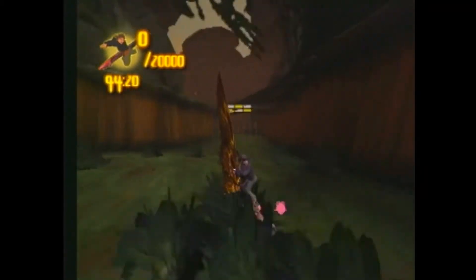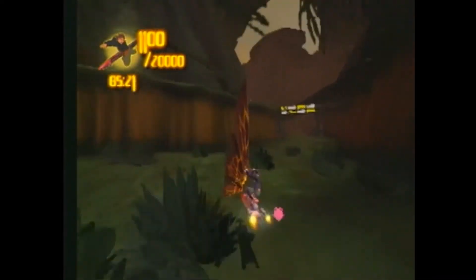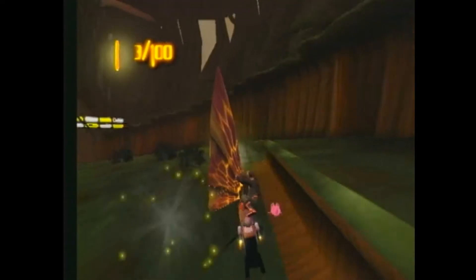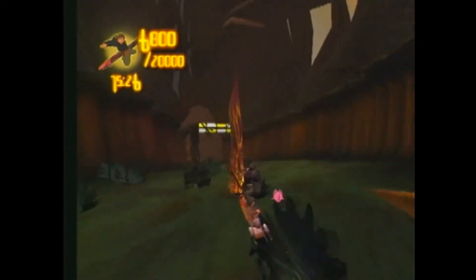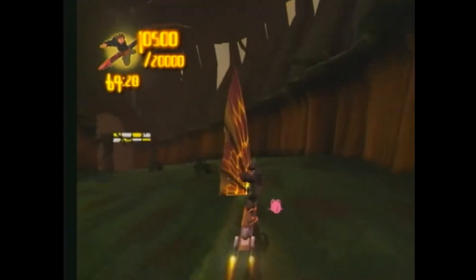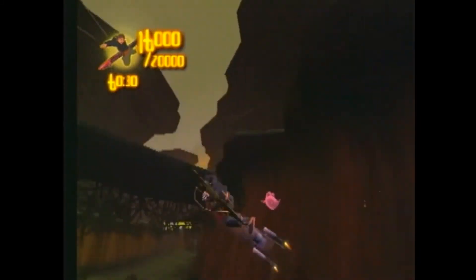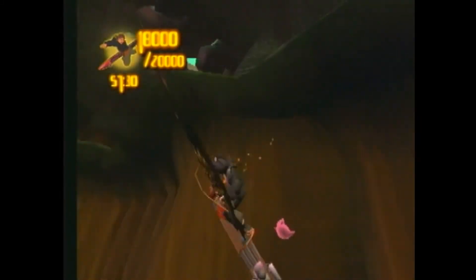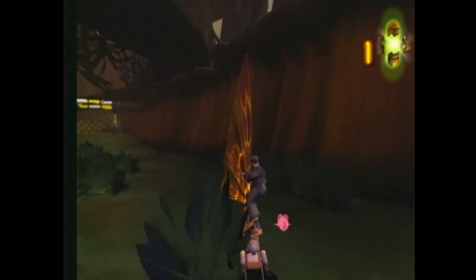Instead of going along the rest of the track doing tricks, you can do all your tricks right here. Just go off and press the L1 and R1 buttons to do a quick 2,000-point trick. I'm just racking up the points here, and as you can see I've completed the objective — got 20,000 points just doing that simple trick off the canyon walls.